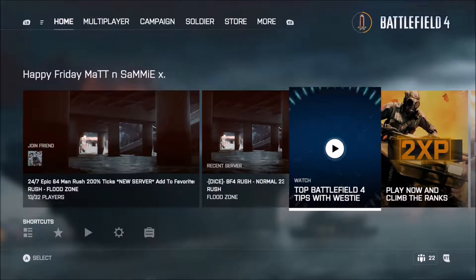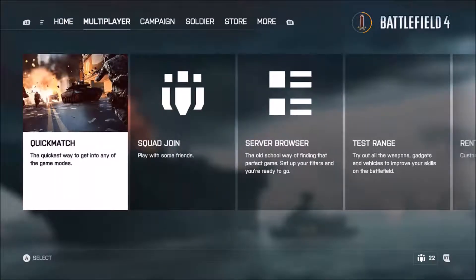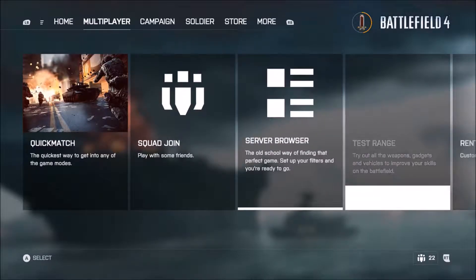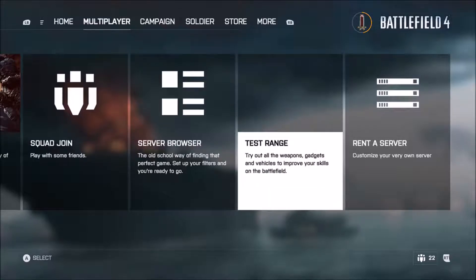I can go onto my recent server, watch the new trailer, sort of tips if you're new to Battlefield 4. It tells you the daily events. If you click onto that one it takes you to the servers to look for a quick match, join, quad join, test range — which obviously used to be in a different section.